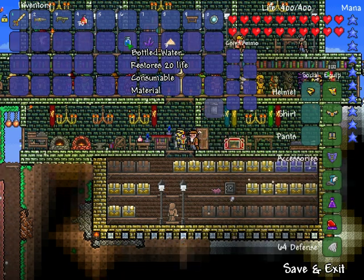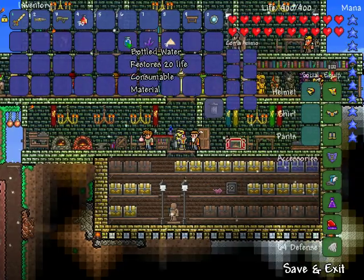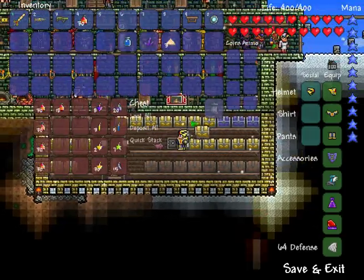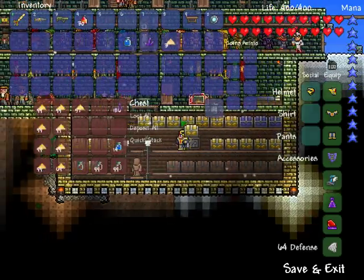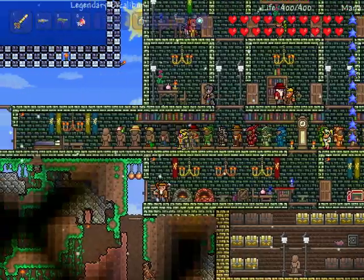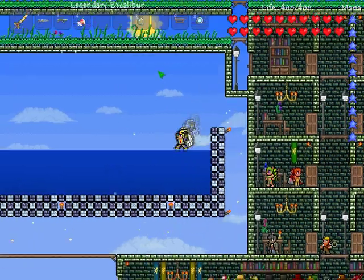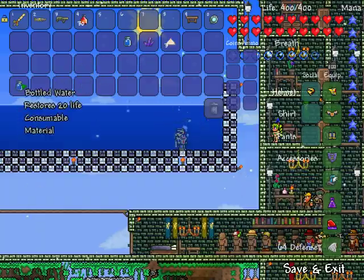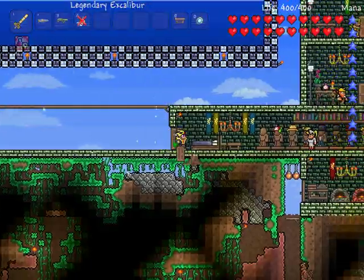A bottle of water also restores 20 life, which is pretty awesome. It's crafted from a glass bottle. Take an empty glass bottle, submerge yourself in water, then hit shift and you can craft a bottle of water right there. You drink it and it restores 20 HP.